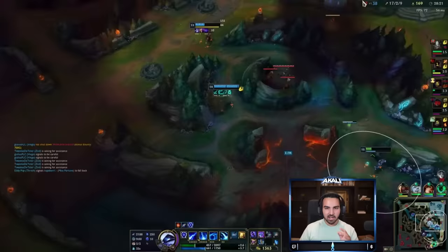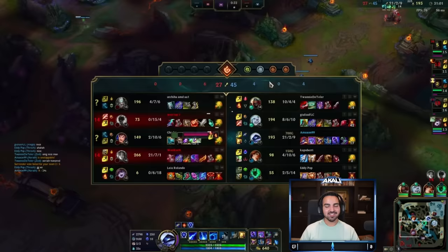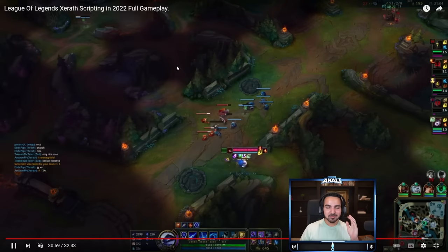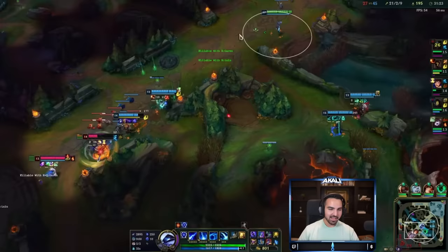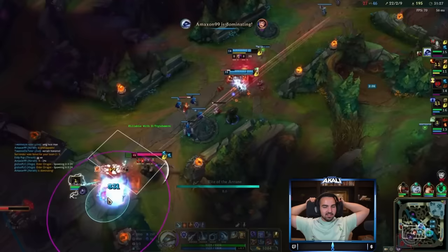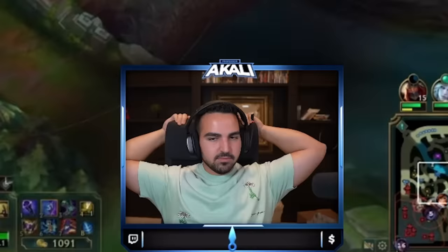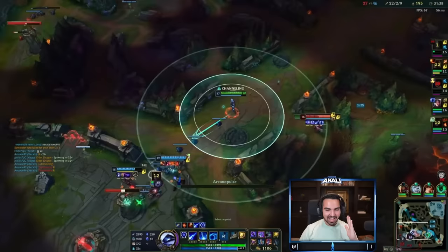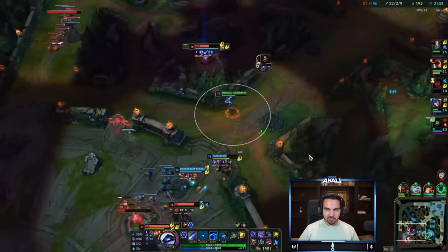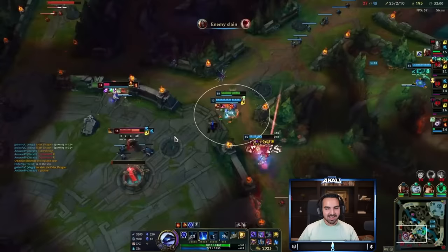Trinomir is killable — killable with R plus Q. And if we skip ahead, Xerath gets honored. He's a 'good player.' I'm sure this hacker's ego is just on fire right now. He couldn't even hold his ult until Trinomir's ult expired — he's literally horrible. If I used scripts, I'd get 100 kills because at least I know what I'm doing. Come on Irelia, hit a stun — flash stun. Of course not. There's literally nothing they can do about it. He's just waiting to get in range, and then they die. I'm really rooting for the enemy team on this one.